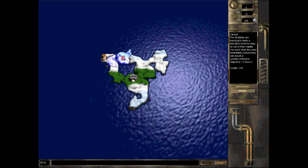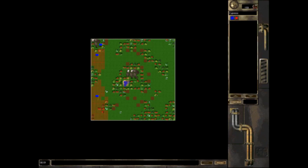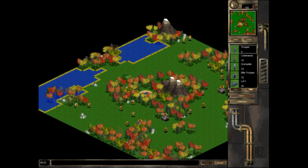Once you complete all the missions on a campaign map, you'll move to a new island, which will unlock new structures, defensive options, and units for your army.